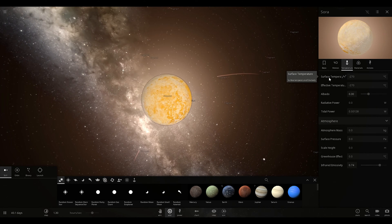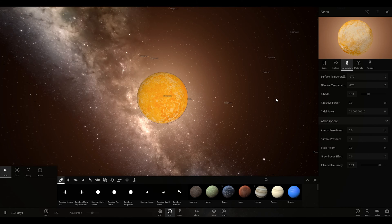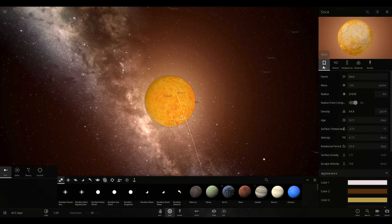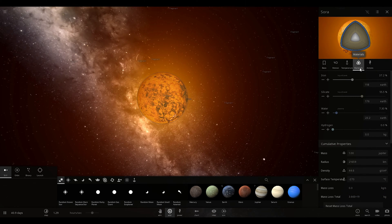And there we go. We have a planet that is exactly one times the mass of Jupiter, and it is not a gas giant. And we did so just by colliding things together.